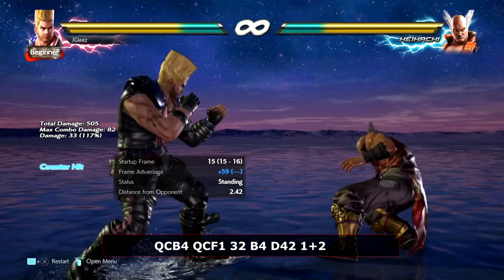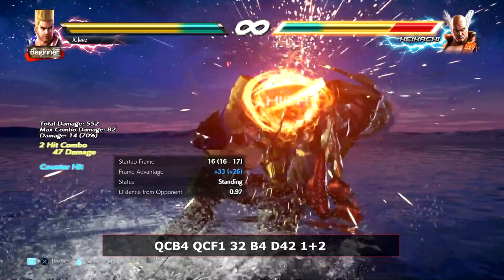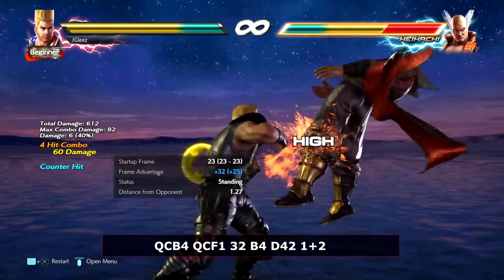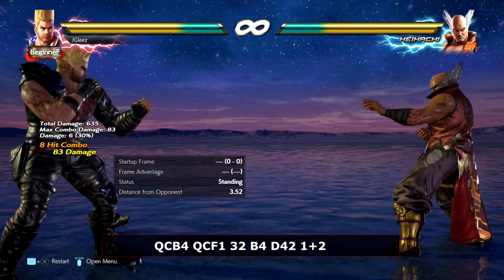So we're going to look at the combo off of the sway 4. The way it works: I go into my down forward 1 — so it's sway 4, down forward 1 — and now it's going to launch them. The combo is the same: 3-2, sway 4, run up, down 4-2, 1 plus 2. Super simple. It does crazy damage — 83 damage.